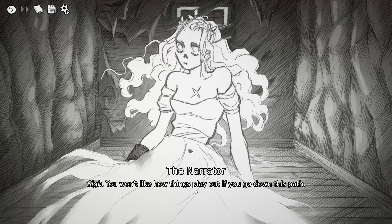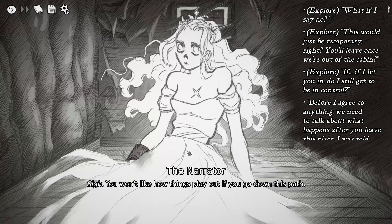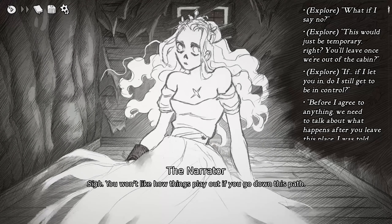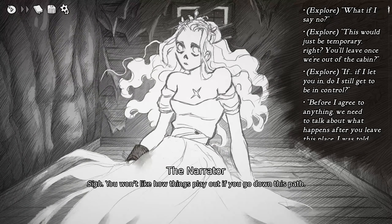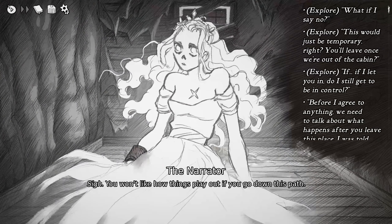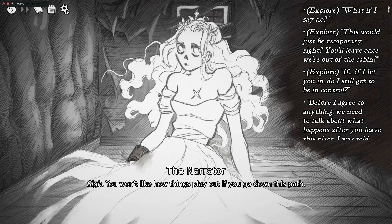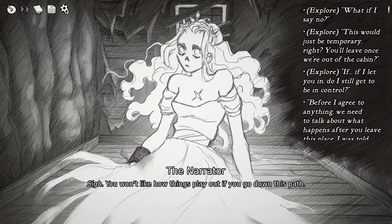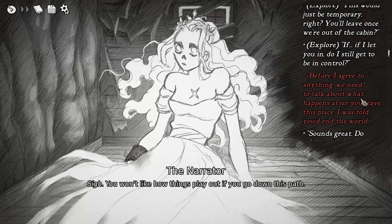'We could finally bring her face to face with him — I wonder what she would have to say to the one who wants her dead.' 'You won't like how things play out if you go down this path.' There's a possibility the narrator and her finally come face to face. Or we just turn around and leave her down here. Before I agree to anything, we need to talk about what happens after you leave this place.